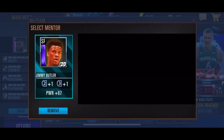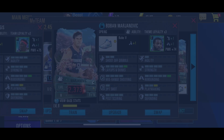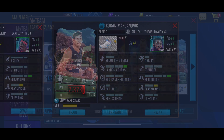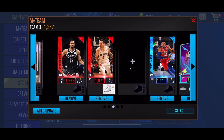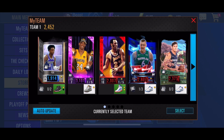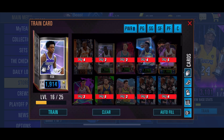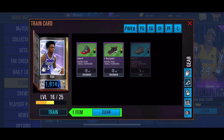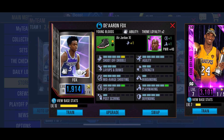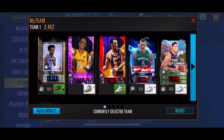So basically how you get them is your old team from last year turns into mentors. Every year, NBA 2K Mobile resets, and your team gets turned into mentors for the next season. It's kind of annoying for newer players, but 2K wants you playing for a bunch of years. So basically your power from that last season — that mentor — now adds extra power to your team this year.